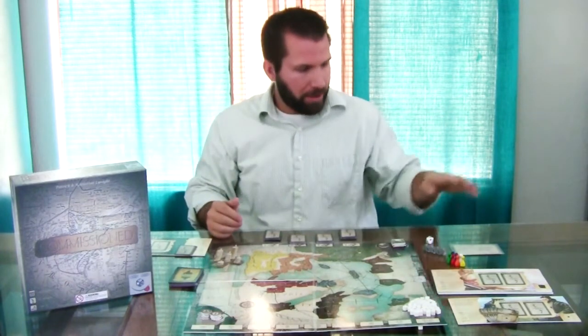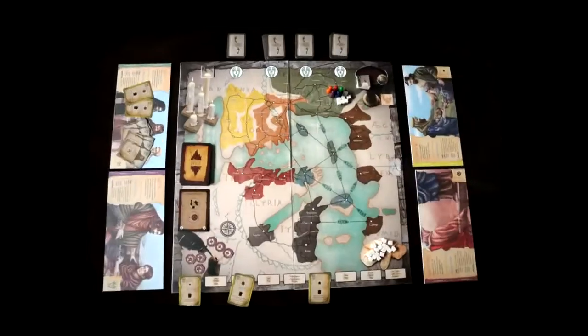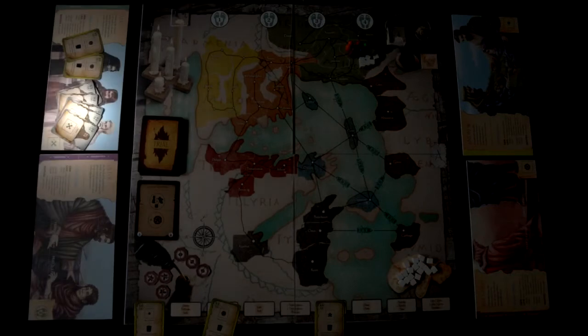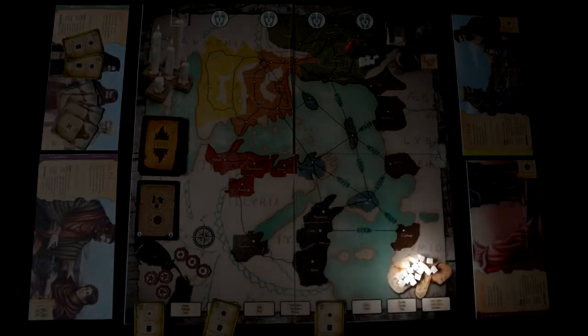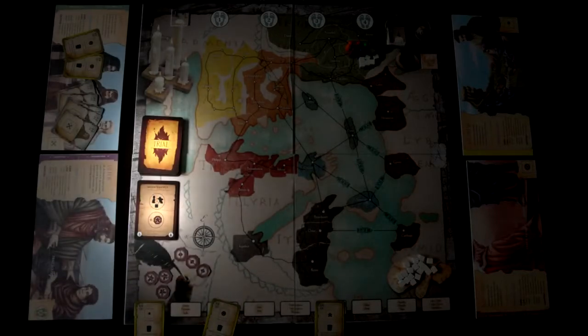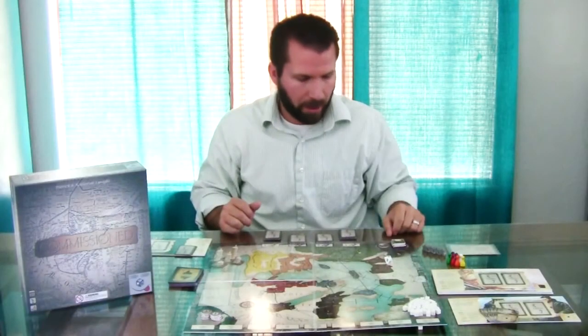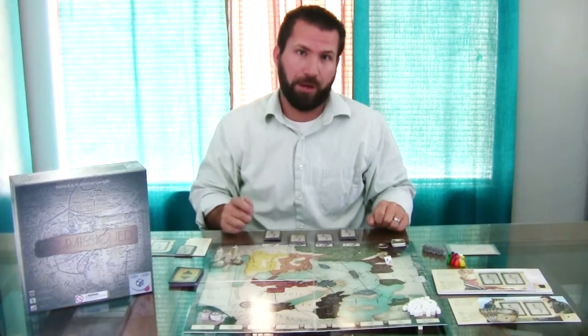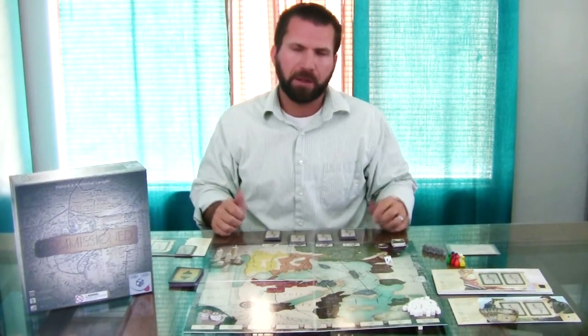So let's run through the components real quick. You have the scenario cards — there's a handful of them, and Kickstarter is gonna unlock a few as well. You have the player board, the Apostle Pawns, Apostle-specific cards, church members, growth stops, and mission stops. You have the trial cards, faith cards, the message die, and the converted city leader token. Let's look at how to set up a game.